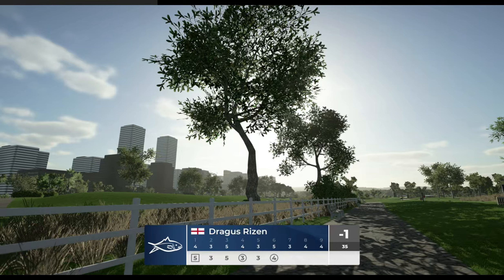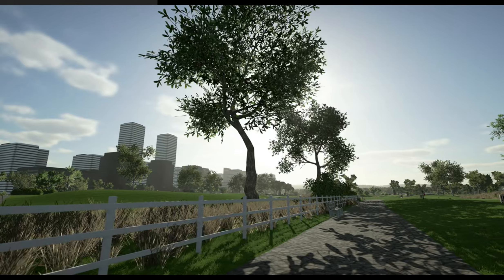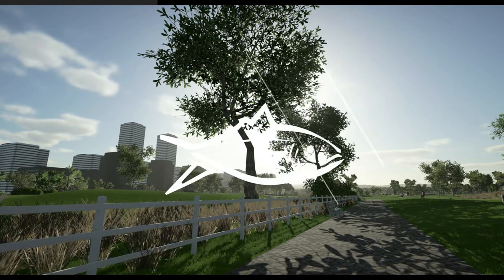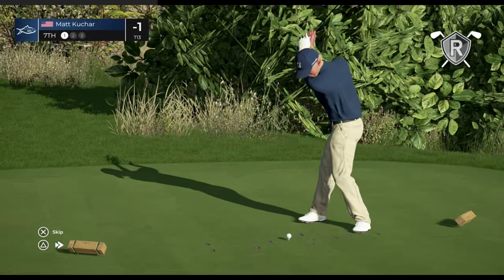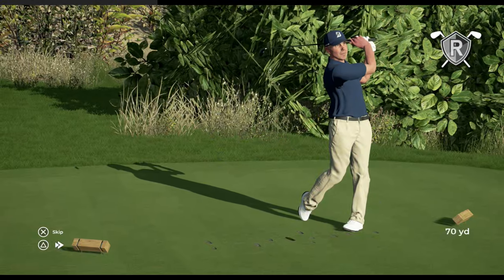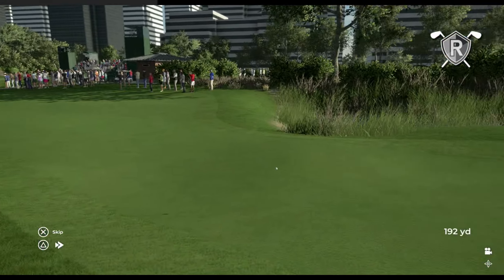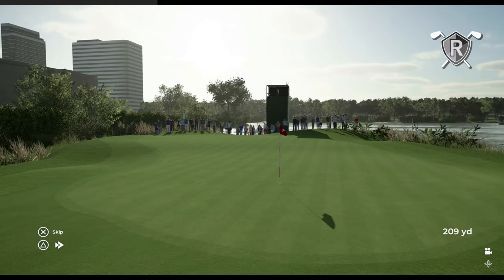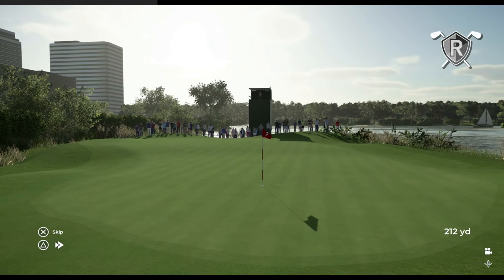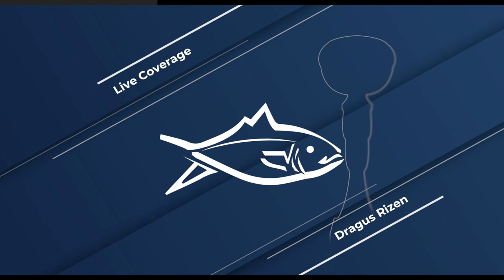Rising, trying to make a run. Now only three strokes back. This is Matt Kuchar's next shot. Going with the hybrid. That shot's safely on the green. So after that hole, this is what the leaderboard looks like.